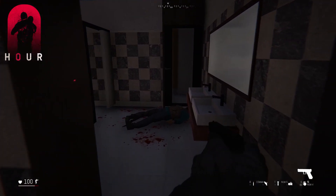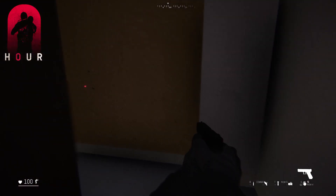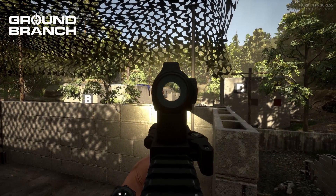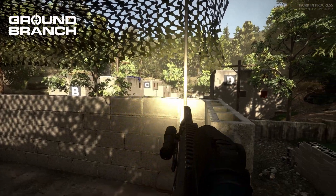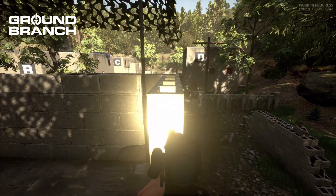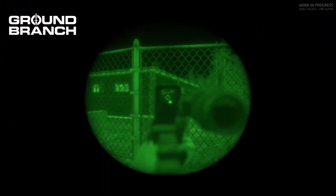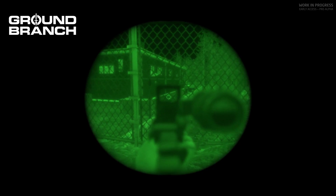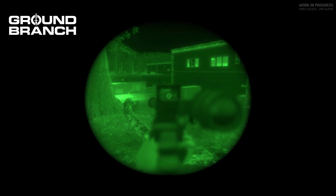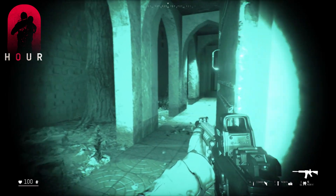Graphically, Zero Hour has a slight edge on Ground Branch when it comes to environmental assets, but the diversity and number of maps goes to Ground Branch. Weapon models are much more crisp and higher quality in Ground Branch. Ground Branch also has a photo mode, which all tactical shooters should have — your operator looks amazing in it. In combat with player models, both are kind of meh. Night vision and flashlights exist in both games, though Ground Branch's night vision portrayal is more accurate, while Zero Hour's is more aesthetically pleasing but reminiscent of Call of Duty.